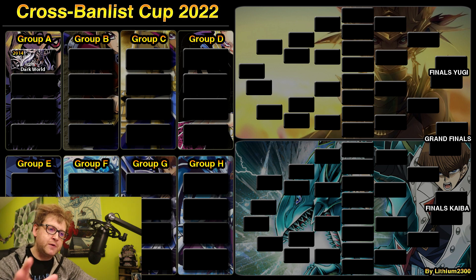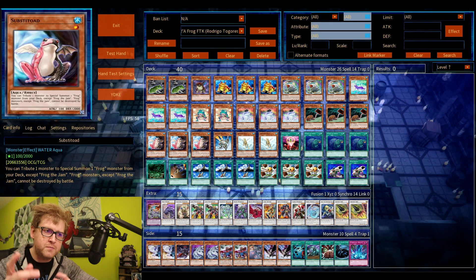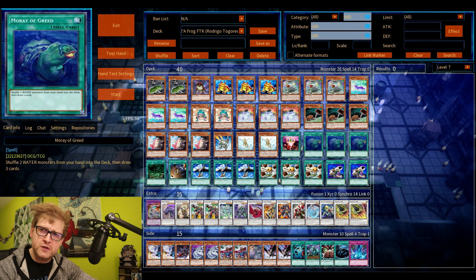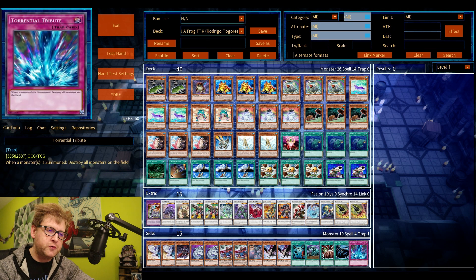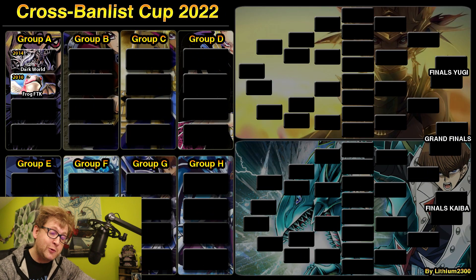The second deck has been mentioned multiple times in the announcement video a couple of weeks ago, and I eventually went for it. I think it's the first time this particular deck joins the Cross Balance Cup series in the main event. It's Frog FTK from 2010 — the first place World Championship deck list by Rodrigo Togores. Main deck mass driver burn using stuff like Substitoad, and the potential side deck switches into a Frog Monarch deck with Light and Darkness Dragon and Quick Draw Synchron.